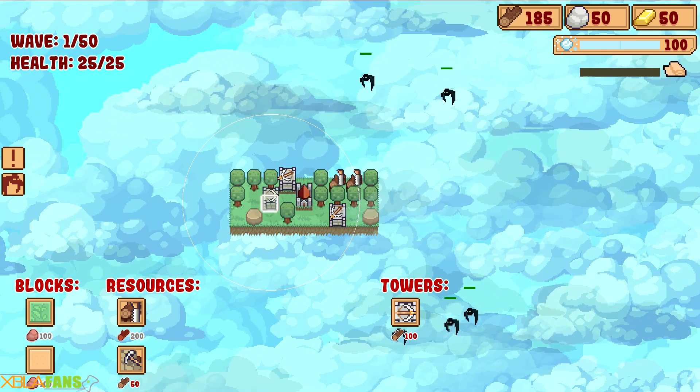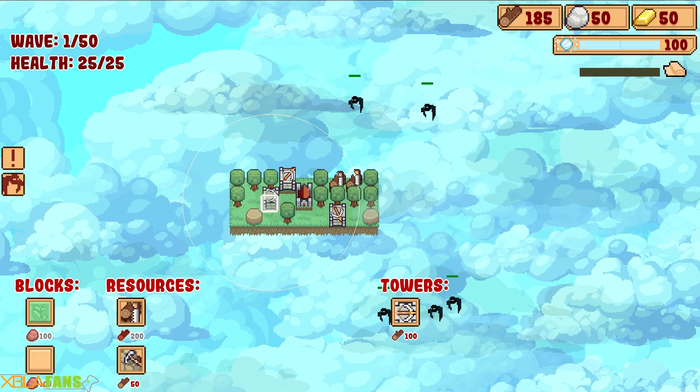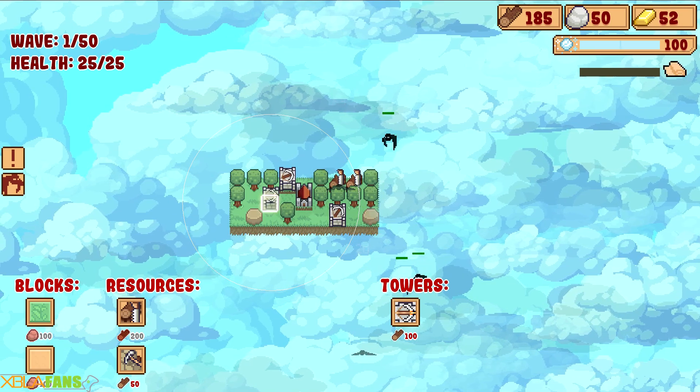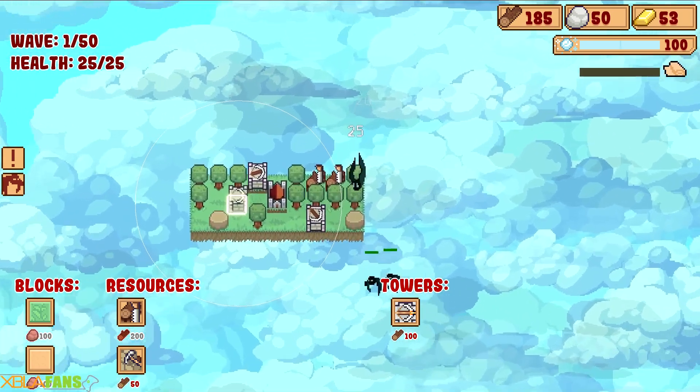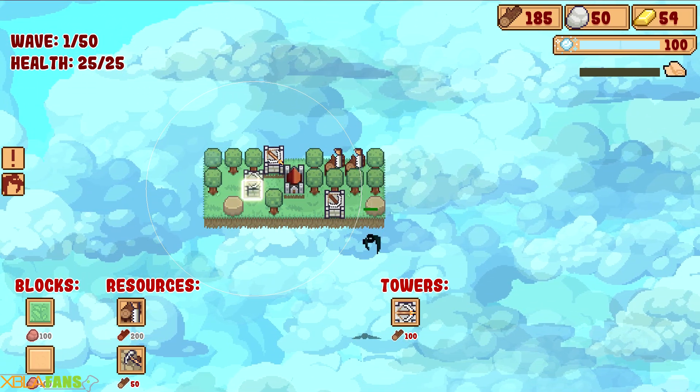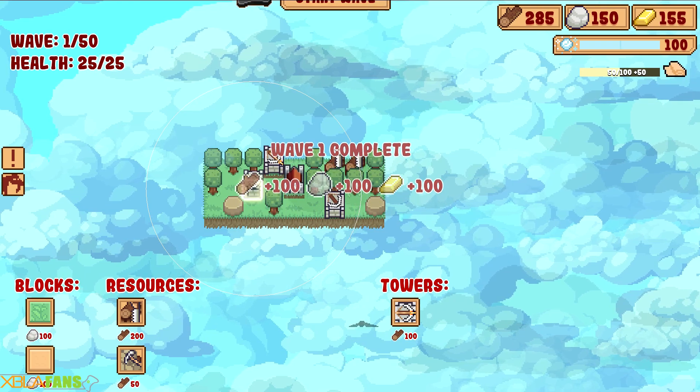There is a decent amount of enemy types. Some of them are reskins, but it's like, this is a fire wisp — it's strong against fire. This is an ice wisp, it's strong against ice and slow effects. You get the idea. Certain enemies have weird extra abilities, like there's this mushroom — when it dies, it heals everything around it.